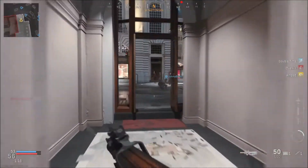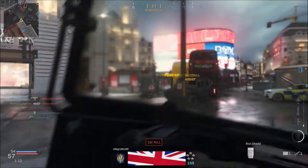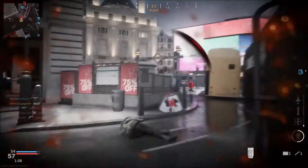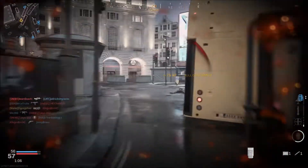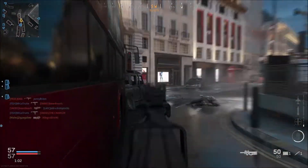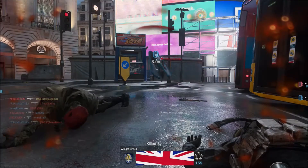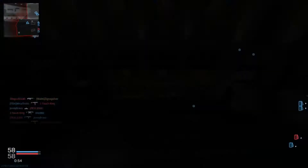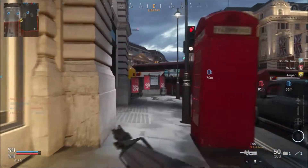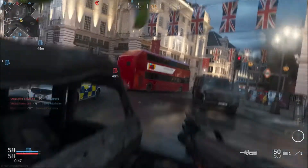The other perks I would use: in Perk 1, I wouldn't use EOD — I'd use Double Time, because EOD is just crap really. As you can see I get killed by a few rocket launches this game, so EOD really doesn't save your life. Perk 3 doesn't really matter — I used Amped, so I can whip up my riot shield a lot quicker. So that's Overkill, Amped, and Double Time — those are the perks to use. Doesn't really matter what gun or tactical you use.